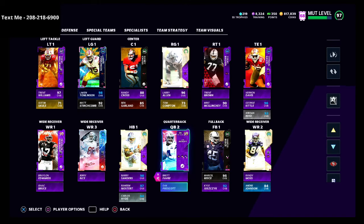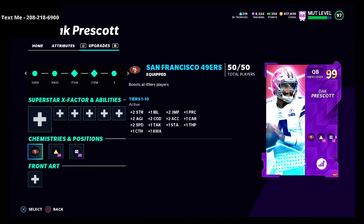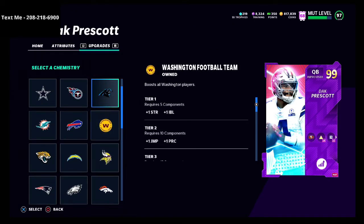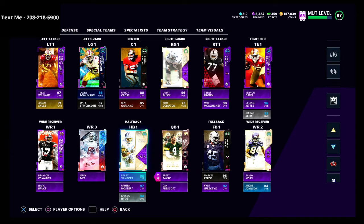There are some players — depending on the card — that get all of the theme teams, like the free agency promo Dak Prescott. Because of his card, you can put any theme team on Dak Prescott. There are a few cards in the game like that: cards like Dak Prescott, Sam Mills, Andre Johnson, and Barry Sanders are examples where you can put the 49er chemistry on them.